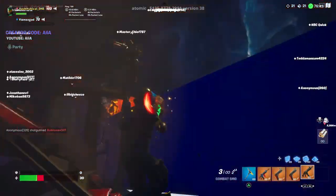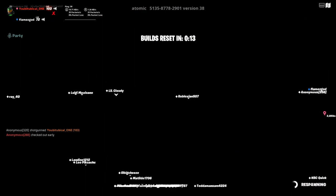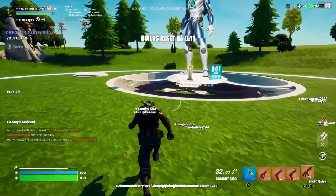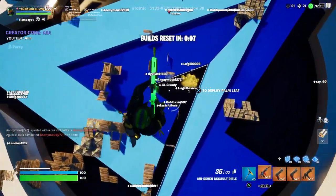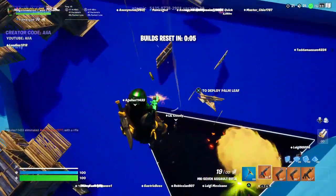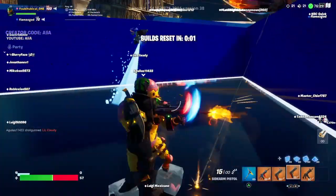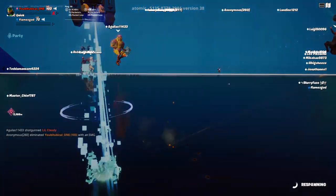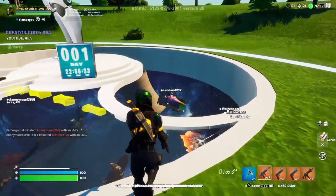Now, you don't necessarily need to be able to play Fortnite on this PC efficiently. You really only need to install Fortnite and the Epic Games Launcher, log in your Epic Games Profile on it, and be able to access the Epic Games Store. Once you are able to do that, you should, in theory, be able to unlock this skin.